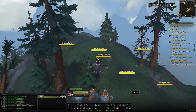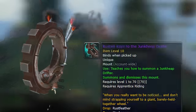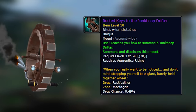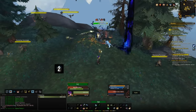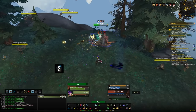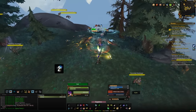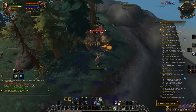Next up are some low drop chance rare spawn mounts. The first is the Junk Heap Drifter, which drops from Rustfeather, found on the south ledge of Mechagon. This has around a 0.5% drop chance — pretty low for something you can only kill once per day per character. Your best chance is to fly out a bunch of characters and kill it every day. Its respawn time is around 30 minutes, so you'll be waiting a while each day too.